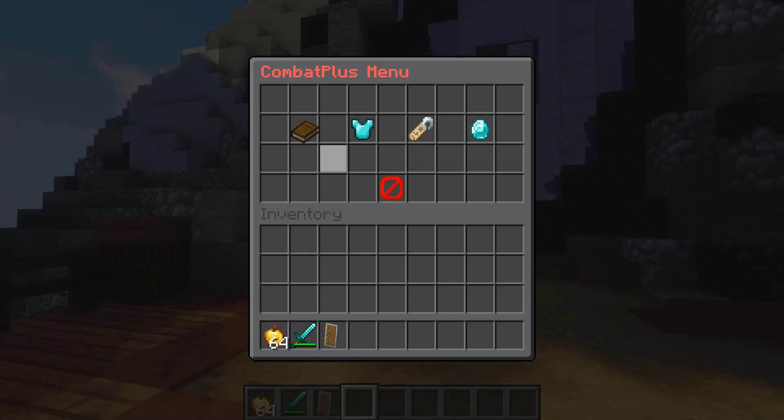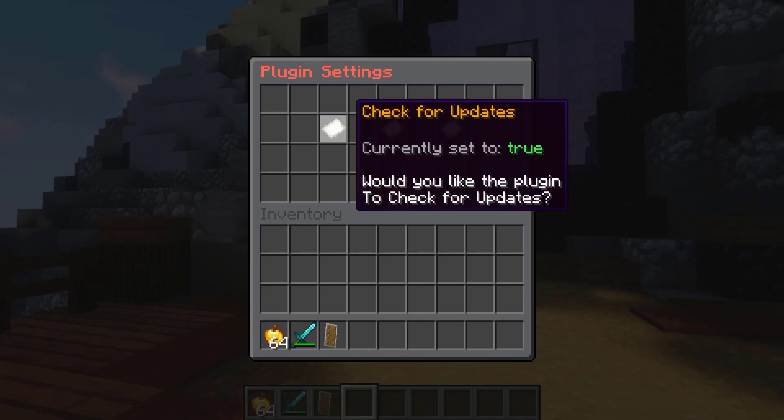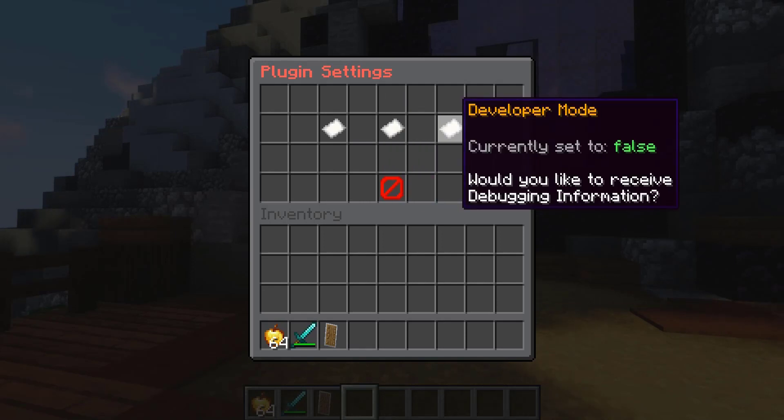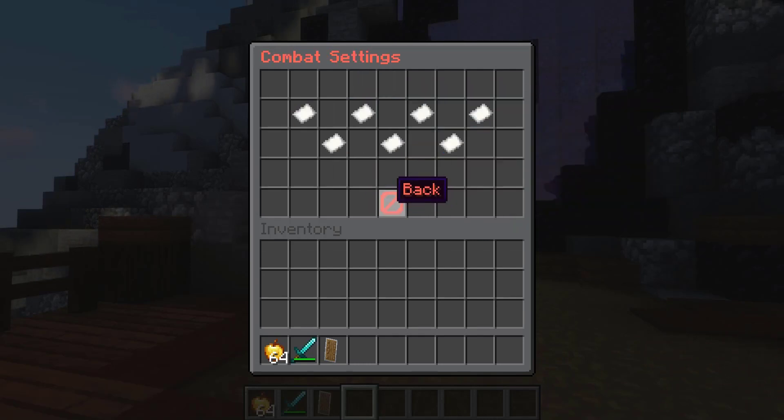The GUI menu is very accessible. Under plugin settings, you can check for updates — you'd generally want that set to true so when you log in and there's an update it'll let you know. Run async you're generally going to want set to false. Developer mode set to false as well, unless you're experiencing an issue with the plugin, in which case set it to true so it can send debug info. Here are the combat settings, which are some of the real meat of the plugin.